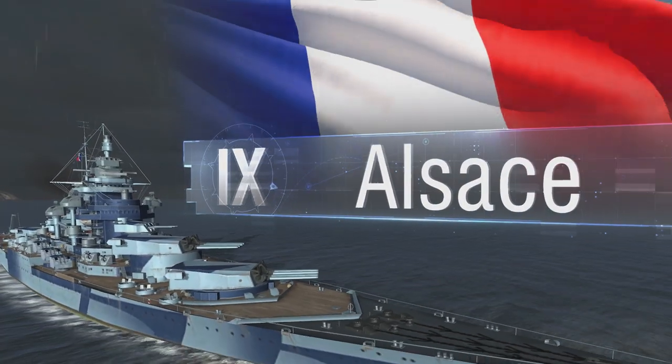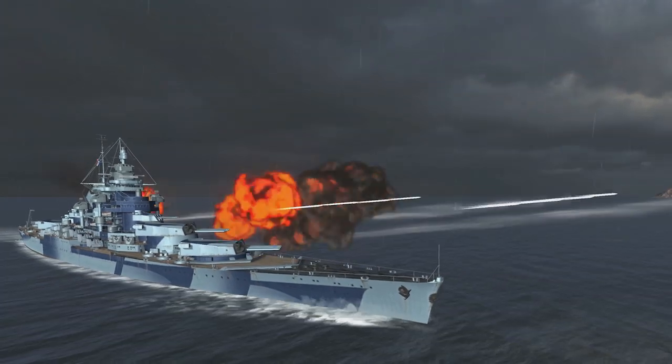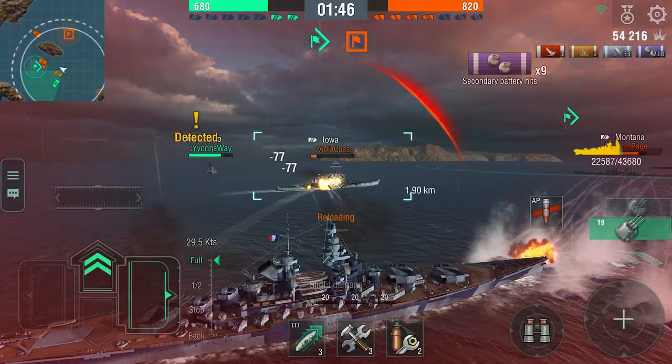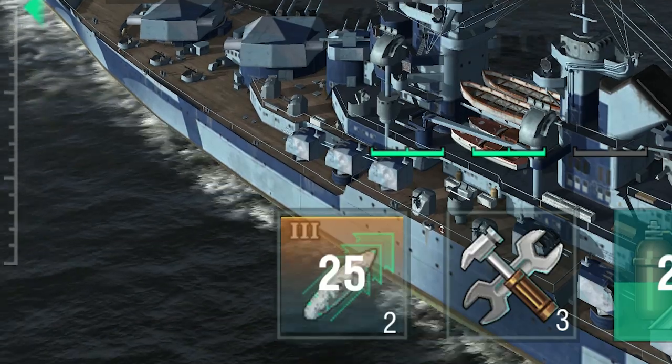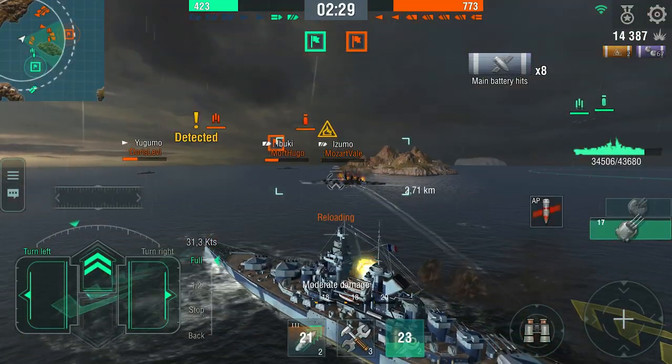Tier IX Alsace produces a roaring salvo from 12 guns. Few ships can withstand such power. Additionally, the Engine Accelerator III skill will turn this French battleship into a speedy battlecruiser.